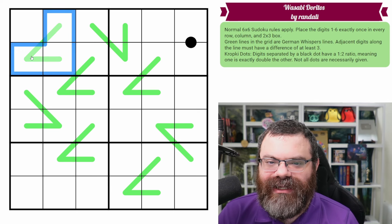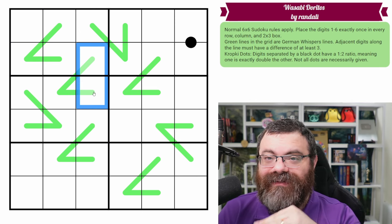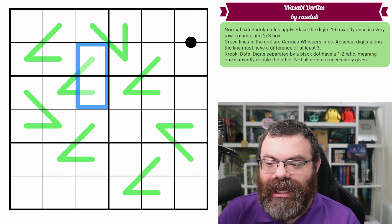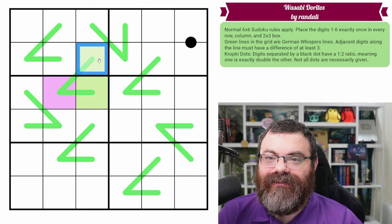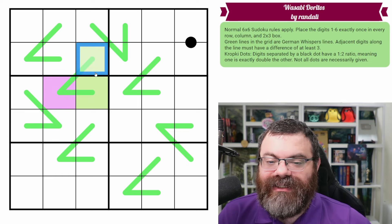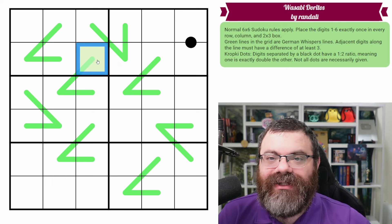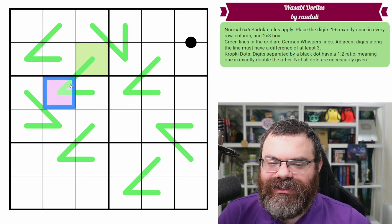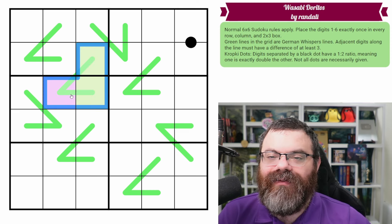I'm immediately seeing that's not necessarily useful for this section, but it is immediately useful for this pattern here. In every row, column, and box, we're going to have three lows and three highs. I'm going to mark these two green and this purple — green meaning whatever low-high parity this cell has, and purple meaning the opposite. So just starting from this cell, whatever it ends up being: if it's one, two, or three, then green is low; if it's four, five, or six, then green is high. We can use green and purple to represent the two parities without knowing which is which yet.